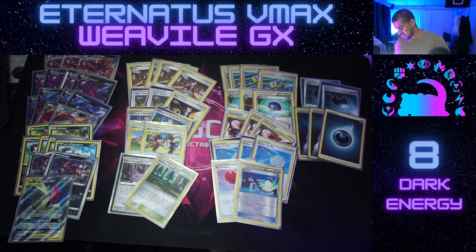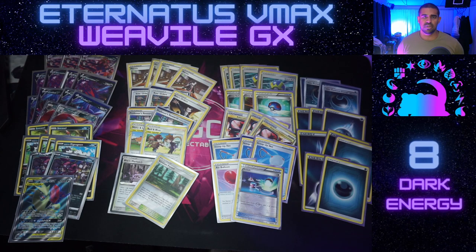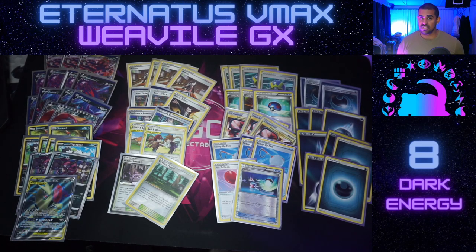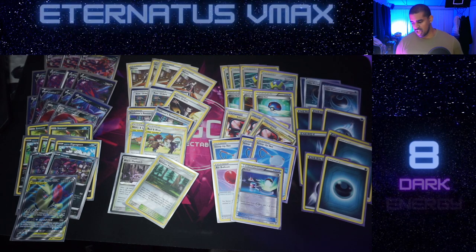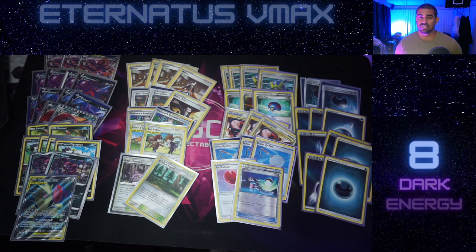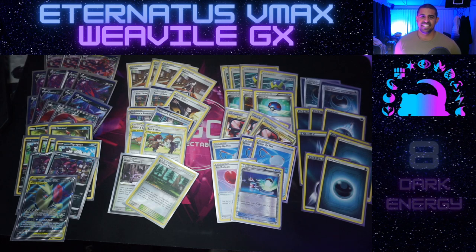Rounding off the list, we play eight basic dark energy - a little bit more than normal. This is so we can move into Mega Sableye & Tyranitar and whatever the tag team slot ends up being, whether it's Zoroark Ninja, Guzzlord, or Dark Rider - they're all quite energy hungry. Let me know what you think - Eternus VMAX with Weavile, is it the best way to play Eternus? I've been putting a lot of time into this Weavile list. I know a lot of people are going to try and combat Eternus with hammers, and I don't want any part of that. Thanks for watching, see you all next time.